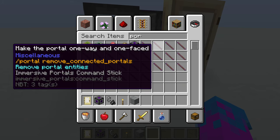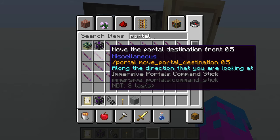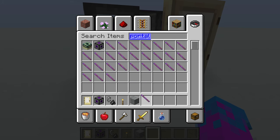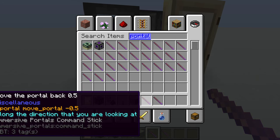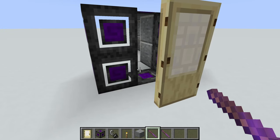Now search portal, and get the move portal back and move portal front wands. Make sure it's not the destination wands.